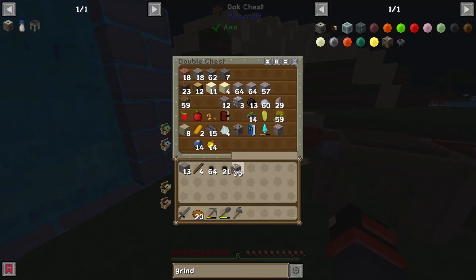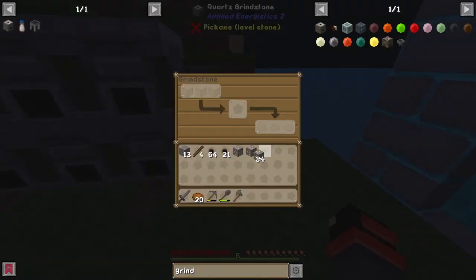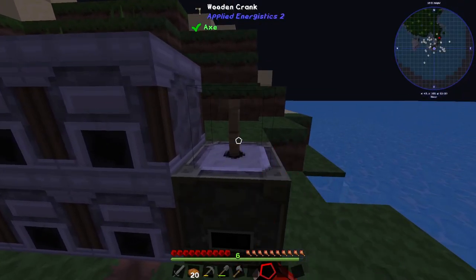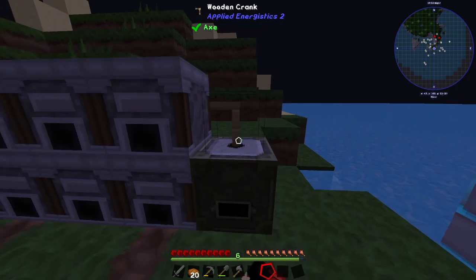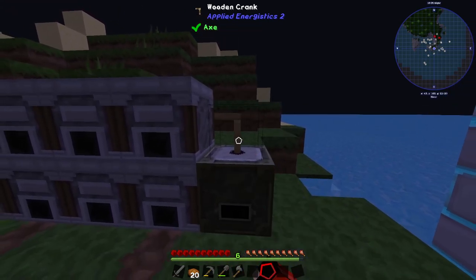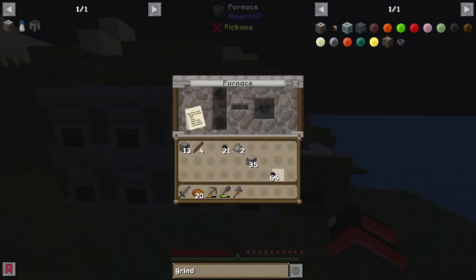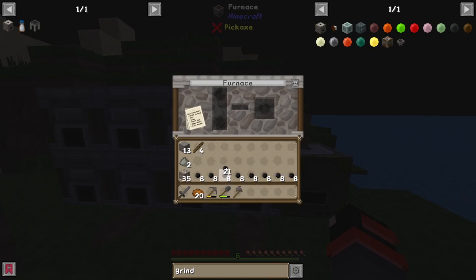With the grindstone, we could double our ores. Check this out — we got 36 iron. Let's just put one in there for example, crank it up, and bam, we get ourselves two pulverized iron, which you could smelt to get one iron each. Very nice tool.